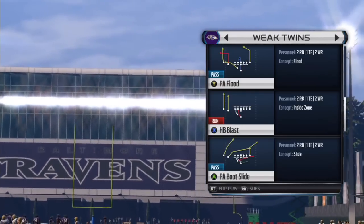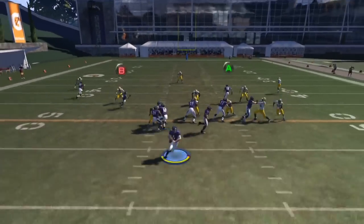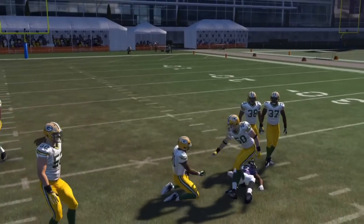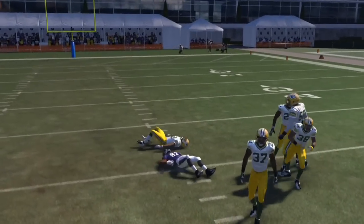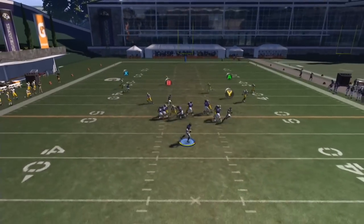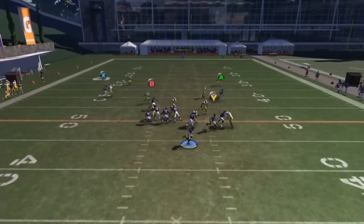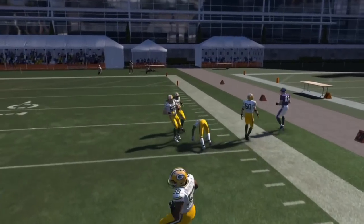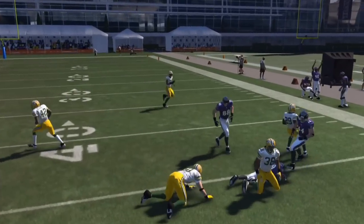The next play we're gonna look at is PA Boot Slide. Basically it's kind of like PA Read and all those other plays. Hike the ball — Cover 3 zone and Torrey Smith gets wide open on the little rounded post route. Man coverage, Torrey Smith gets wide open on that little post route — there's no way you could stop it with man coverage. With zone coverage you still cannot stop it, because B right there on that little slant sucks down some of the hook zones and the deep zones are too deep. You could even roll out and hit A on the little corner route. Look Cover 1 — right there Steve Smith gets open on that slant.